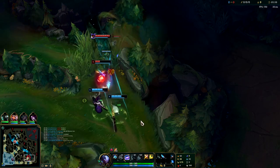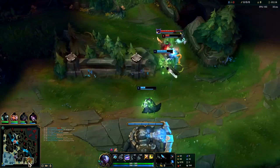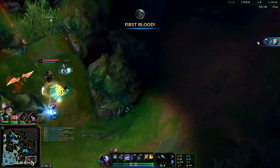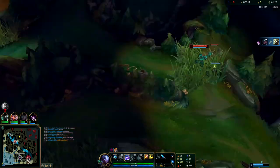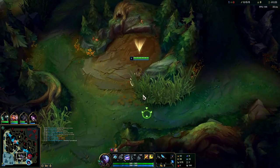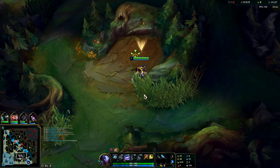We definitely have the edge on him - not in raw 1v1 fights to the death, but kind of just outplaying him with our abilities. If we're both full HP and we just stand there and bonk each other, he'll win. We'll have to kite him out or take him when he's low HP, or hit him with some heavy CC.